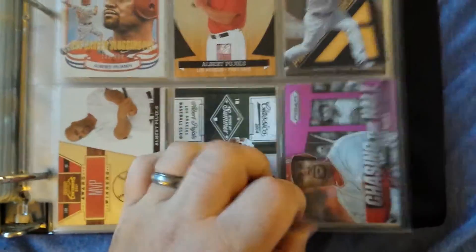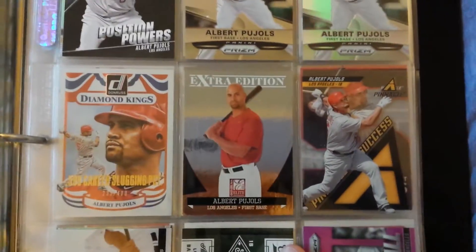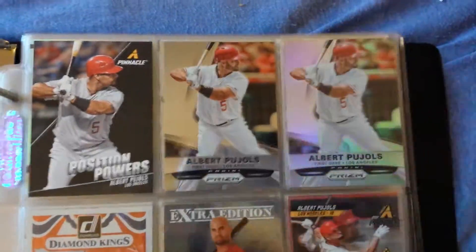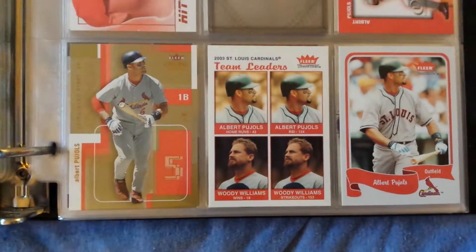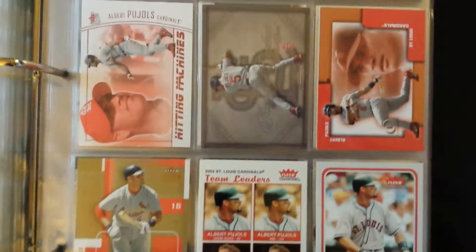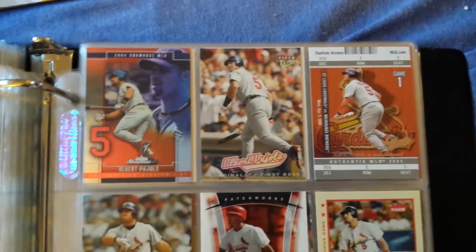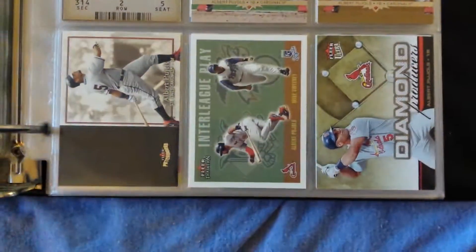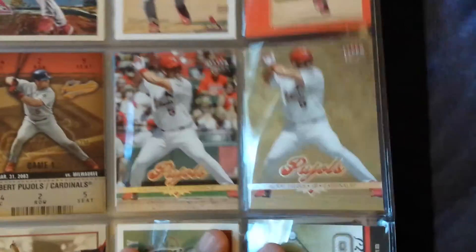Then we got Panini — chasing the hall, prism refractor, I think that's the purple one. Got a stat line numbered to 400, a .599 career slugging percentage. Some prisms, Pinnacle, Pinnacle field pass, prism, and Fleer Skybox. That is the platinum rookie, which I guess technically isn't a rookie card — I don't know, maybe it is. Who knows — there's one of those offshoot sets that nobody really collected. The gold medallion, or gold whatever that is.